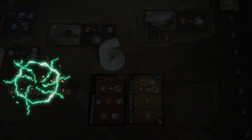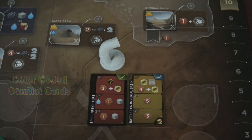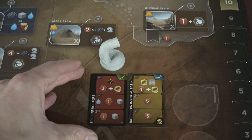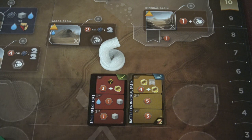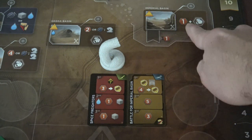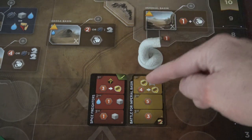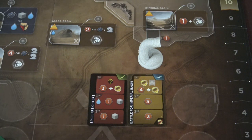If you're playing with the sandworms, you're going to notice that the conflict cards have been modified — we have two different colors. Red conflict cards are the normal cards you're used to playing. Then we also have the ones with the yellow background, which are actually for the locations behind the shield wall. For example, this one is the Battle for the Imperial Basin. Since the Imperial Basin is inside the shield wall, if the shield wall is up, the sandworm can't come into this location.